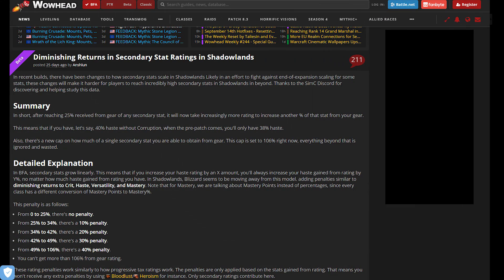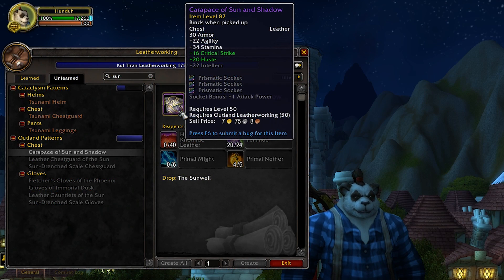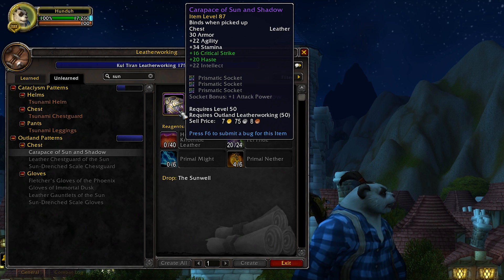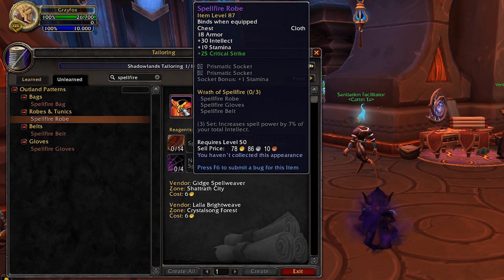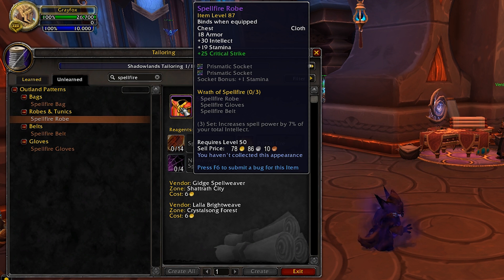Some items with procs still have their procs — for example, Nightfall, a vanilla two-handed axe with a proc that increases spell power. That hasn't been nerfed yet. There are also certain item sets still working, like percentage-based tailoring sets that increase spell power based on your intellect. Pre-patch is going to be fun and a bit broken with crafted items. Item level 87 isn't game-breaking going into Shadowlands — you replace it pretty quickly — but it's still a fun head start.